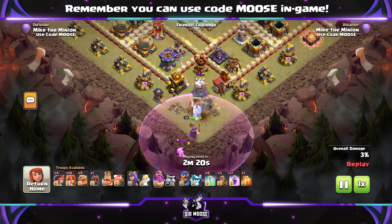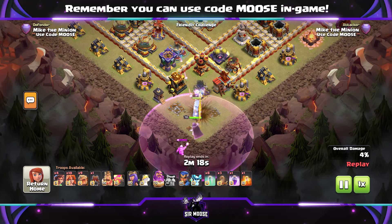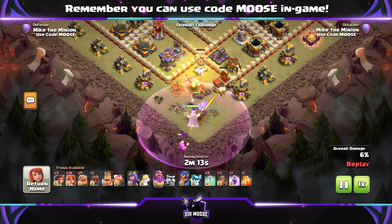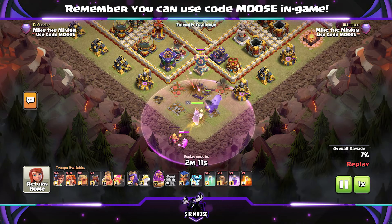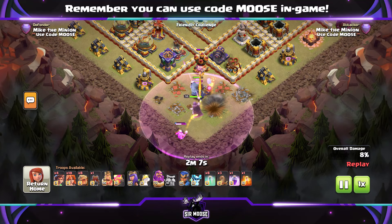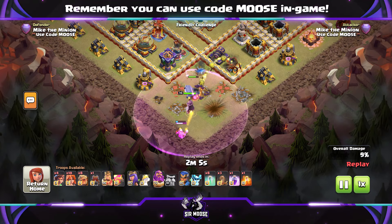So we'll start with a Grand Warden walk, because of course we need that Fireball on the Grand Warden to reach the Town Hall. Some bases are easier than others. The Town Hall might be on the edge of the base. This one is a particularly difficult one because it's in the centre.